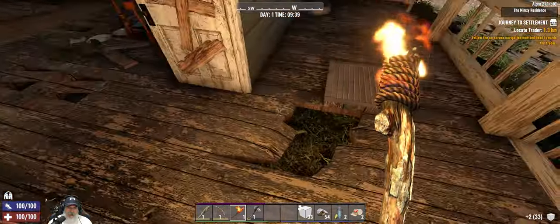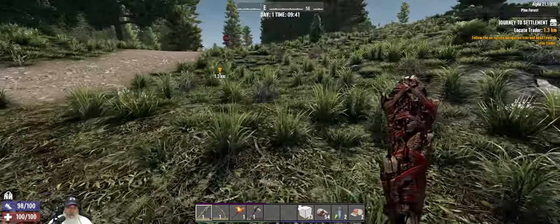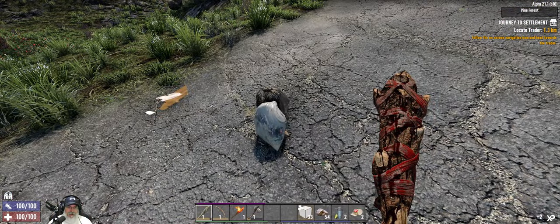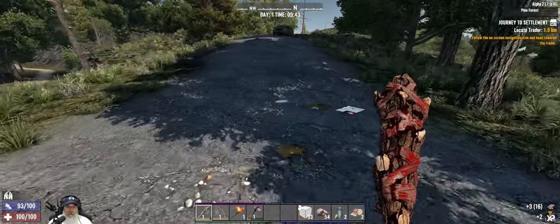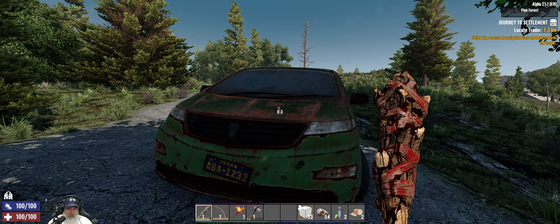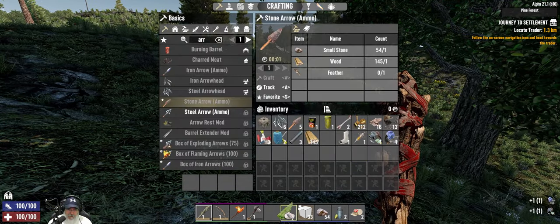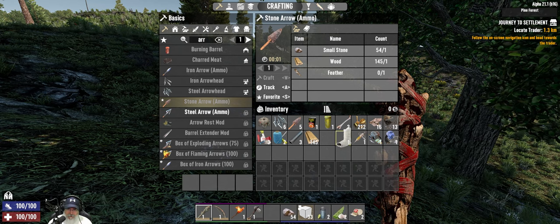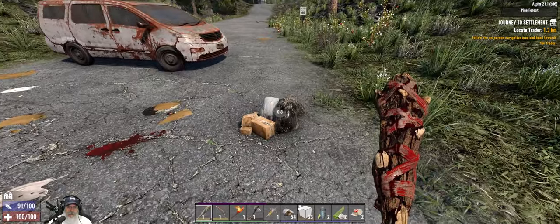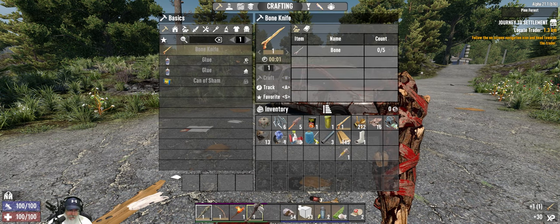The next thing we need to do is get enough bones to make ourselves a knife. Let's start working our way towards the trader and be on the lookout for gut piles or chickens or whatever we need to make that. Let's loot this car and see what it's got. Zombie Ruskies should start showing up soon - the further we get from our spawn zone the quicker they'll show up. We don't want to get ourselves encumbered. We've got another car here we can loot and a trash thing. Okay, that gives us enough bones to make our knife - beautiful thing.